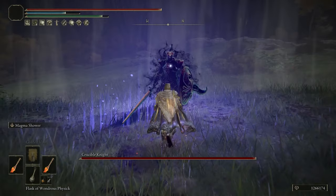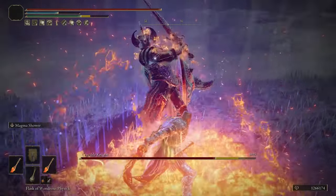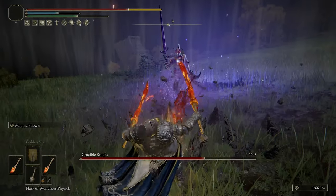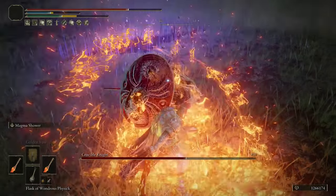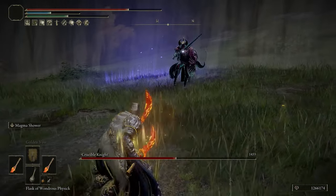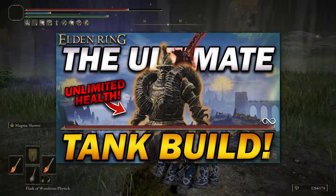As we all know, in Elden Ring there is a whole plethora of weapons and items you can use to create all sorts of crazy builds. We've pretty much covered all of them on this channel, but there's one specific build that we haven't covered yet, and that's why today I'm going to be showing you the Unstoppable Tank build.